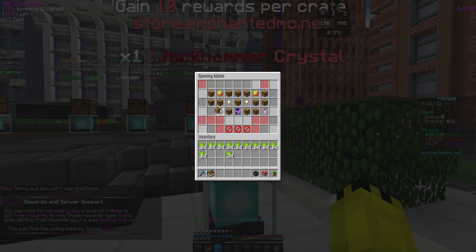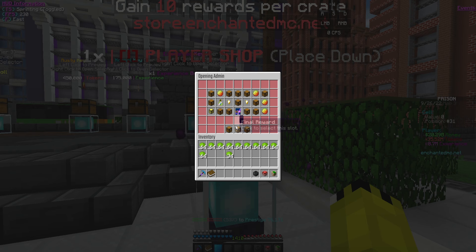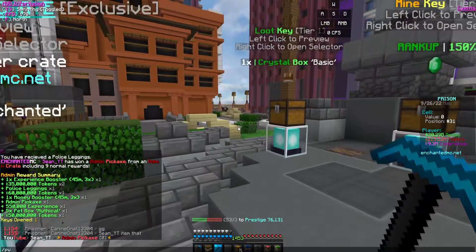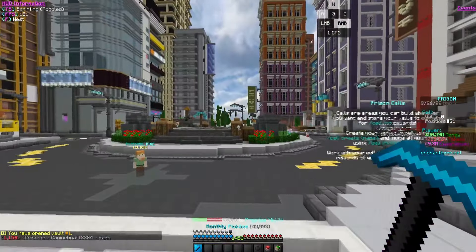Let's open up one more admin crate with some random slots. We got a lot of tokens, and the last item — a mid admin pickaxe! It's not really that much better than mine since my pickaxe is already maxed out, so I might just sell it. But we did get 200 million tokens from that. Anyway, like, comment, subscribe — catch you in the next one!